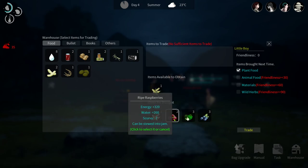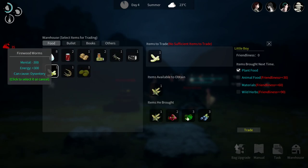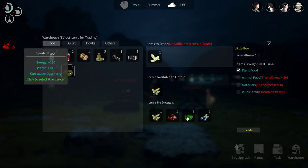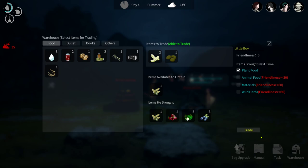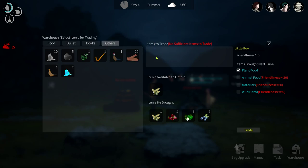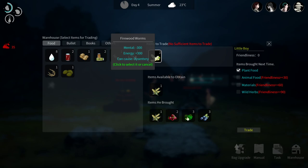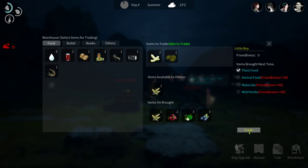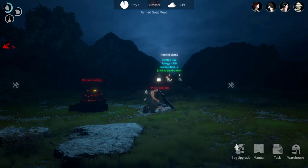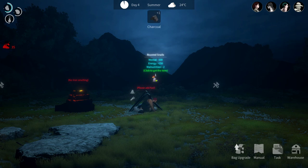Whenever you see this trading NPC, make sure you trade with him because the higher your trading goes with him, he'll start selling you stuff. Look at materials at 60, but it only gives you an increase of six each time. Just pick something he's got - ripe berries, immature strawberries, ripe corn - and then trade him something you don't want, like spoiled eggs. Just make a trade with him and keep working it up like that.